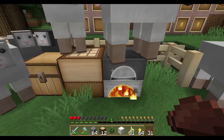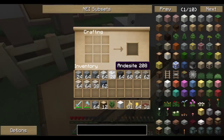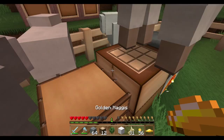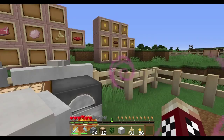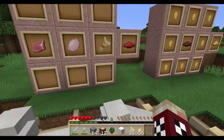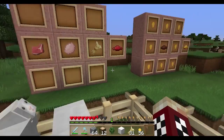Cooked haggis adds four hunger bars. Now, you can eat raw haggis, but it does have a chance of making you sick for 30 seconds, so you should definitely just eat the cooked stuff. Also, if you combine gold nuggets with some cooked haggis, you get golden haggis. Golden haggis will completely restore your hunger bar just like a golden apple — all the way back up. It also adds regeneration for a few seconds, just like a golden apple.